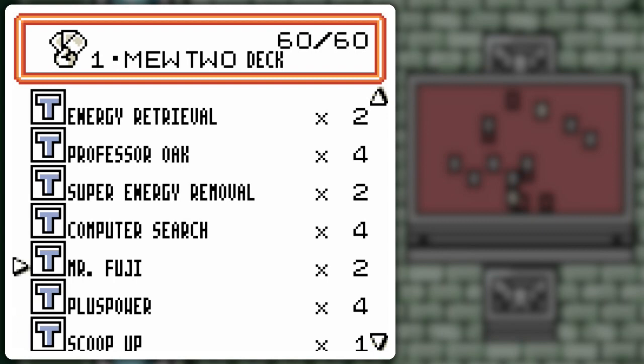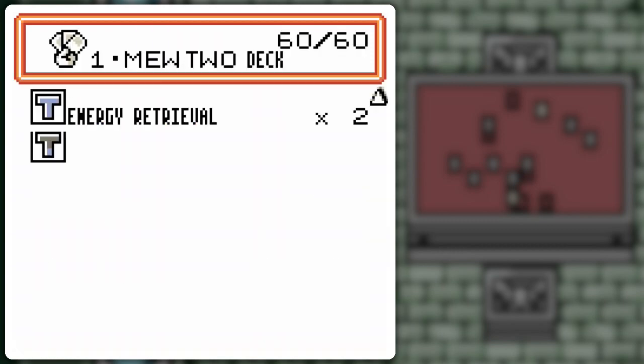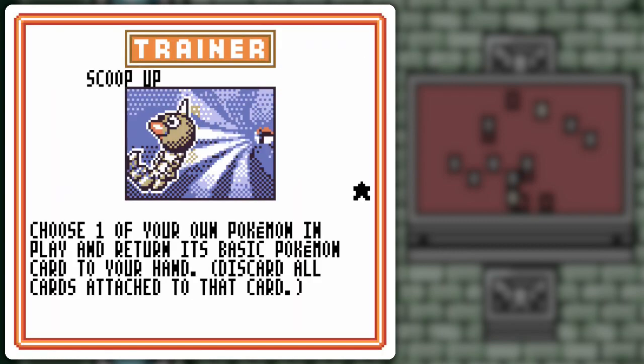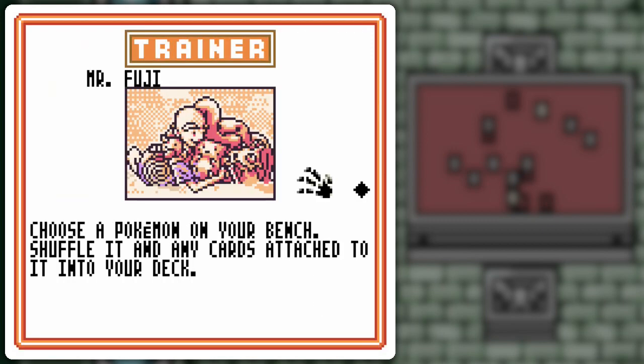Mr. Fuji and Scoop-Up do different things. Mr. Fuji recycles more stuff to the bench than Scoop-Up, which only gets one basic Pokémon back to your hand. They both have their uses, and surprisingly I only have one Scoop-Up after all the boosters I've opened, so Mr. Fuji's kind of forcing my hand. But I was going to show Mr. Fuji anyway, and this is kind of a good deck to utilize it.